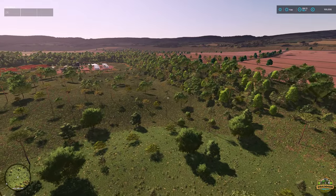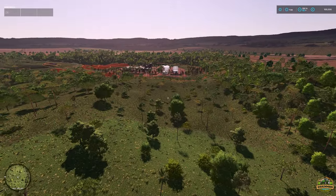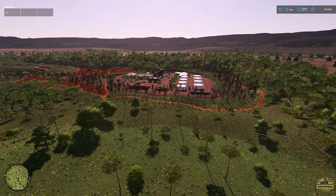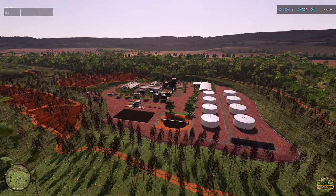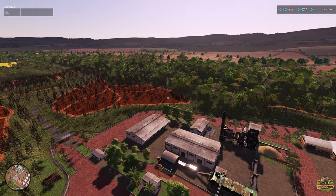Hello everyone and welcome back to another Great Man Travels adventure. We're back on another mod map called Lamira Farm. This is one of the maps that was released while I was away on holiday, so I'm playing a little bit of catch-up. It was released on the 3rd of April 2024 and it is cross-platform compatible.